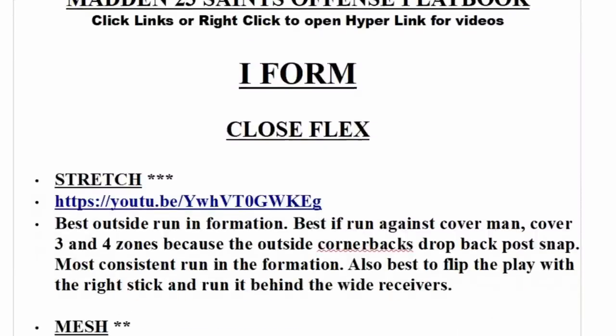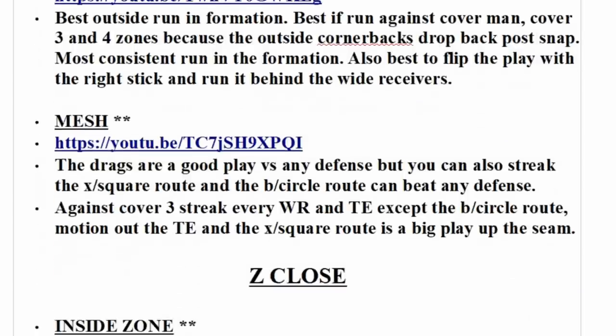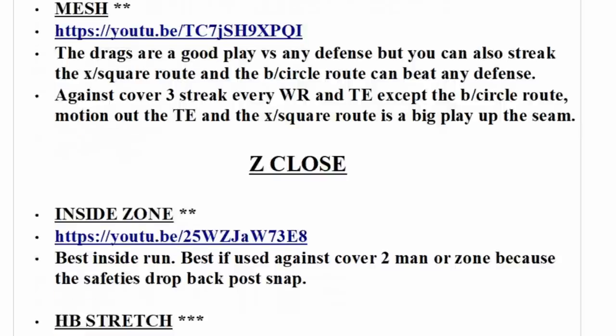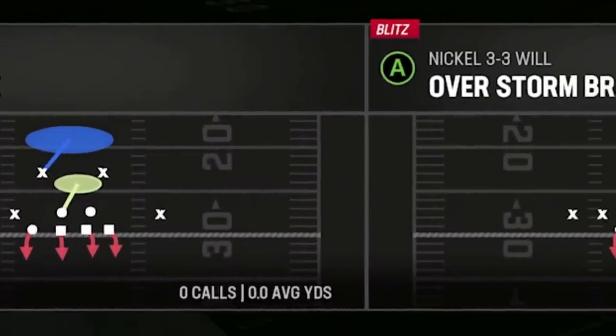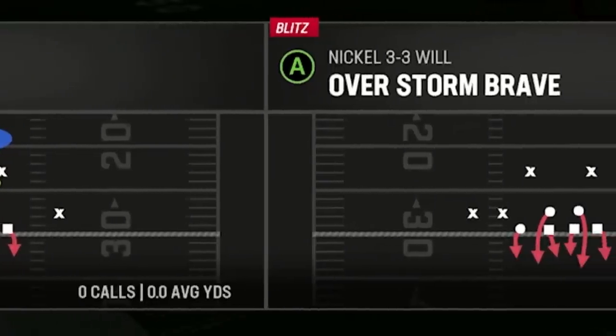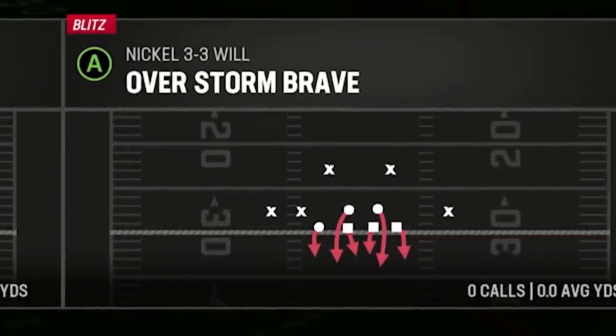The best part is that they can all be found in one playbook from my New Orleans Saints offensive ebook, as I recently started updating it with a bunch of new explosive passing plays. Man Cover 1 and Man Zero are the meta defenses that everyone is using the most in Madden 23, so most of the routes I'll focus on today will beat these coverages, but I'll also have some routes for multiple zone coverages as well.